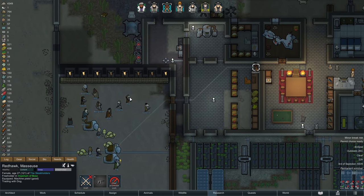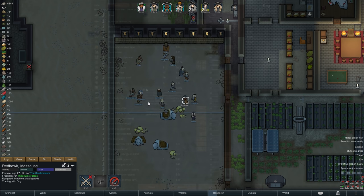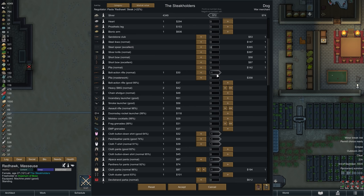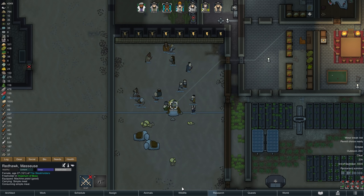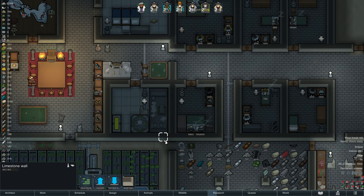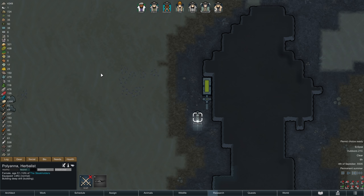Let us not forget about that trade caravan either. They have made it over to us and will receive some of the items we no longer have any use for. As I had expected, they do not offer anything that we want to buy ourselves, so let's take the silver for now and hope for something more lucrative in the future. That brings the day to an end, and we can watch Edmo and Pollyanna spend their first night together, while Redhawk and Steak get comfortable on the opposite side.